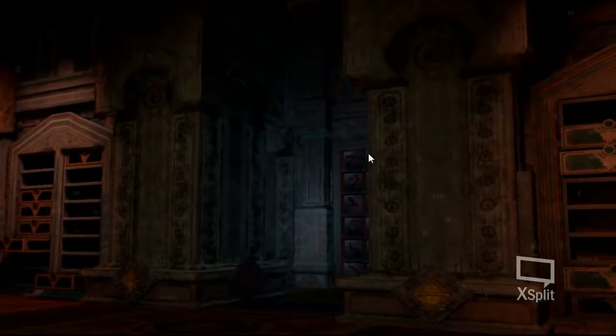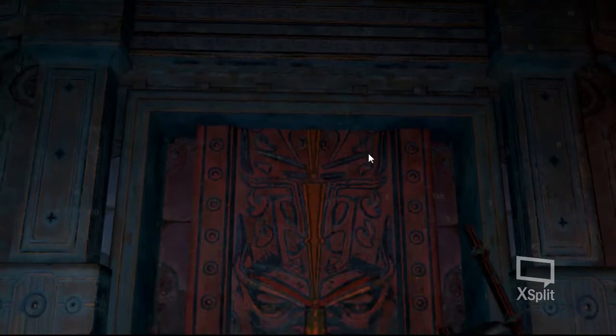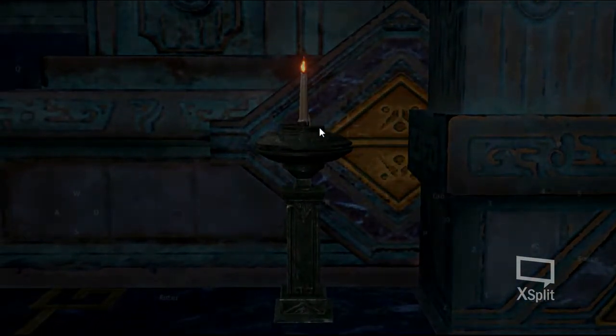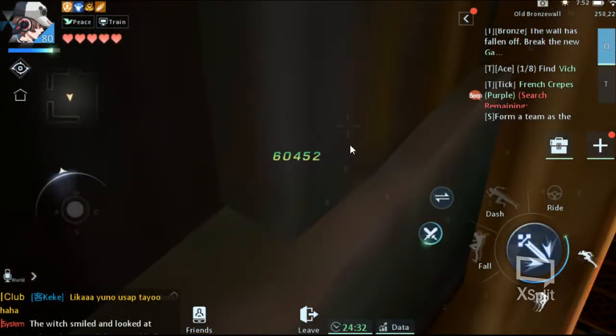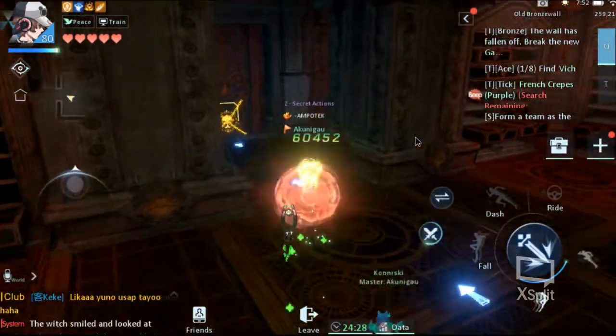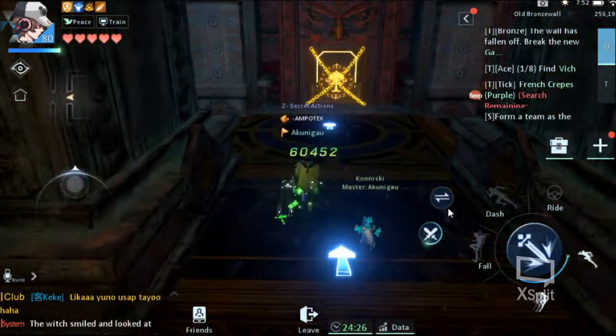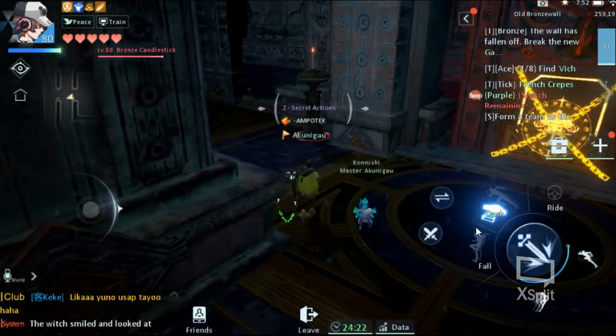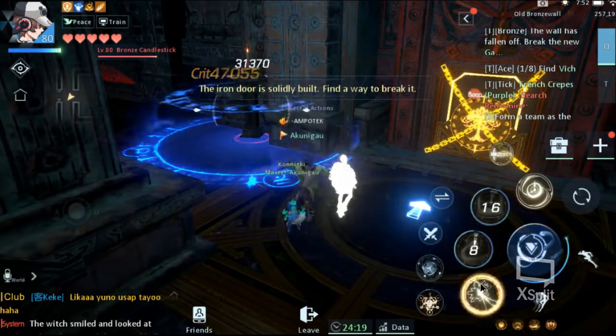There will be a cutscene. This is the next main entry on how to proceed to the second map. Our clue is to destroy the lamp first before we can destroy the main door blocking the hallway. So disable your auto-attack, click on the lamp, and then you can begin attacking again.